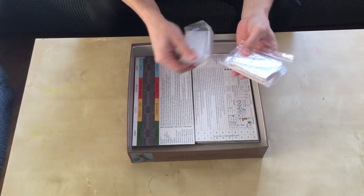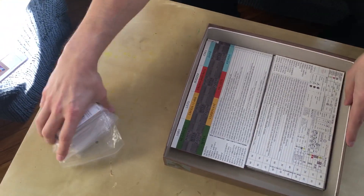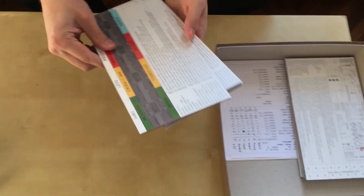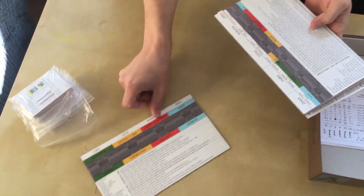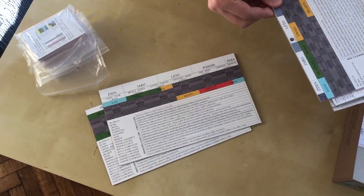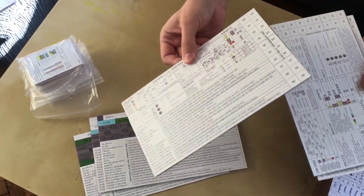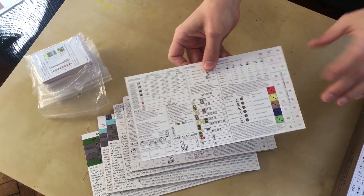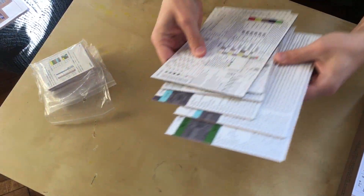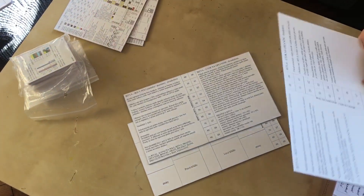At the end, there are player cards for testing. We have an overview card for the start mode, normal mode, and advanced mode. There is also a player card for easy mode, normal mode, and advanced mode.